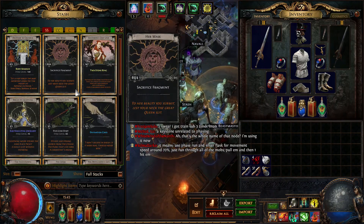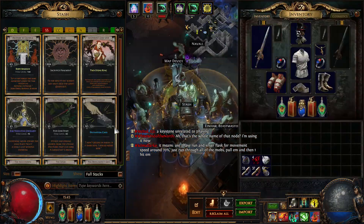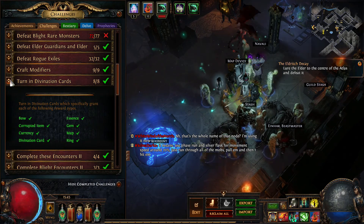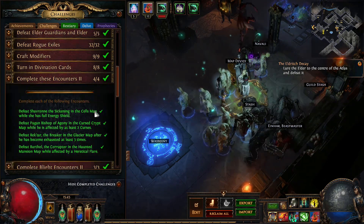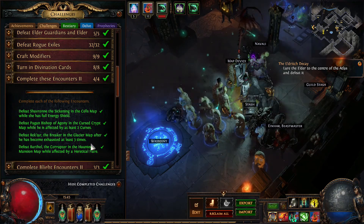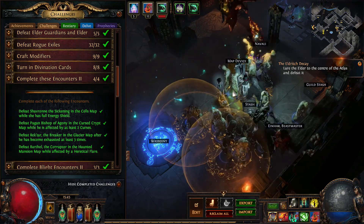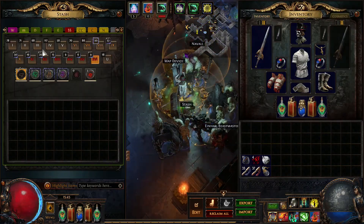You just turn them in for the reward. Five Gamblers divination cards - there's not much to talk about, it's an easy challenge. For these map boss challenges I paid somebody. There's a Glacier map, it's a low tier - tier three or tier five.